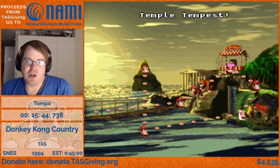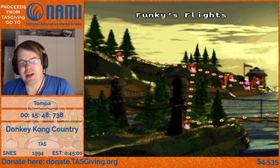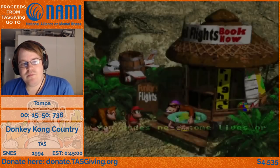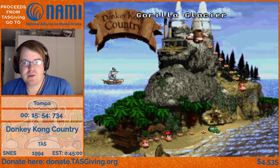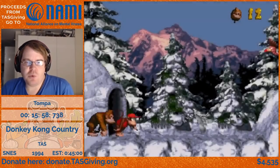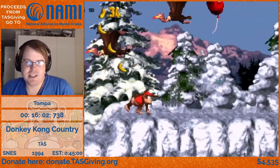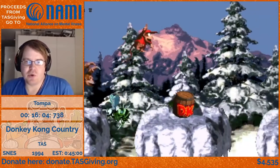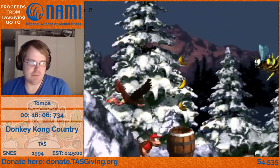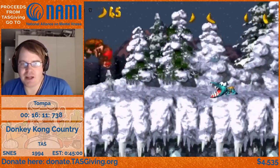Now I'm done with this world, so going back to level 4 — the ice world. Snow is quite annoying for the TAS because the rolling trick I do all the time doesn't stay at full speed, so you have to keep doing it all the time to regain the speed back.